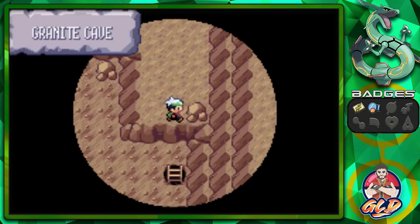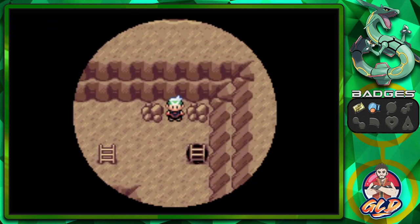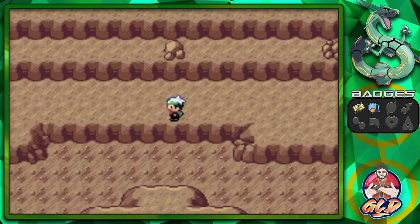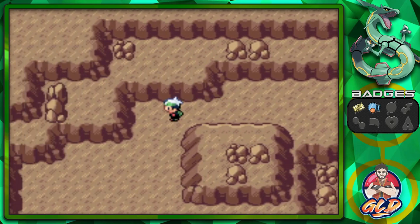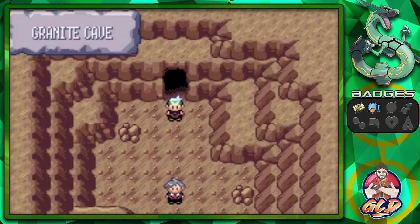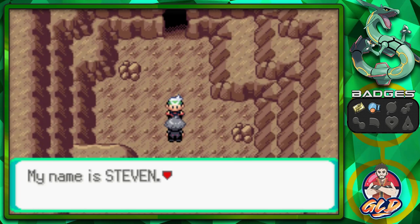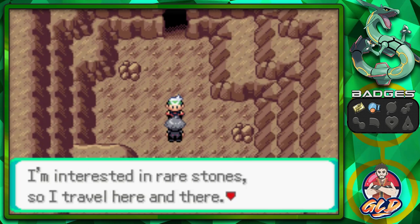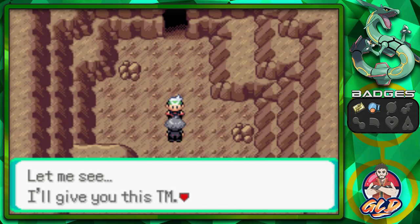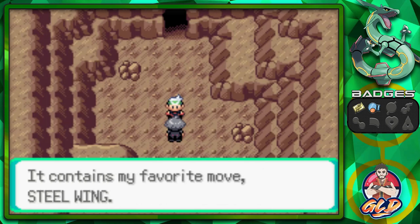Let's go ahead and continue finding some other stuff. Here we are in the second portion of the Granite Cave — still don't want to get attacked by any of these Pokemon. I will be catching these guys afterwards. Let's go right ahead — and look at that, there is Steven Stone. Let's go ahead and talk to this guy. 'My name is Steven. I'm interested in rare stones so I travel here and there. Oh, a letter for me? Draven handed over the letter? You went through all this trouble to deliver that? I need to thank you — I'll give you this TM. It contains my favorite move, Steel Wing.' And there we go, we get ourselves TM47.